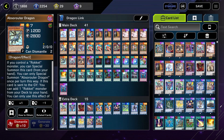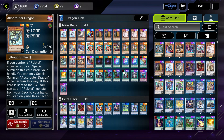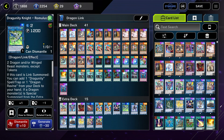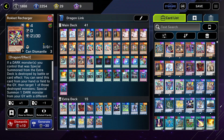Rokket Dragon is another extender. It is special summonable if we control a Rocket monster, and if it is sent to the graveyard we can add a Rocket monster from our deck to our hand. Usually this will be through Dragon Ravine, which we search with Romulus, and once we do that we can send a Rocket monster and grab a Tracer or a Recharger depending on what we need.